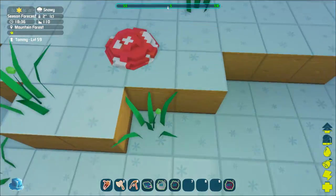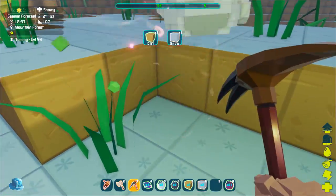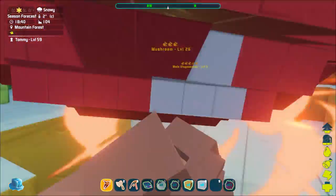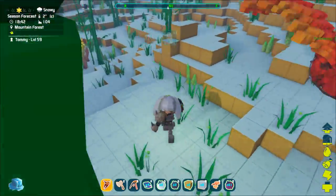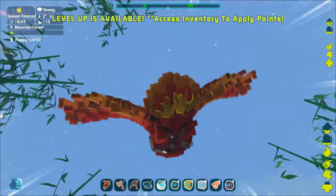Oh no, oh no — one of our friends, the mushroom, is stuck here. I freed you! Are you serious? I freed you — why are you fighting me? I was freeing you! Okay, mushrooms are no longer friends. Mushrooms were friends and now they don't want to be friends anymore. Fine — I was helping you, you attacked me, you're no longer a friend of the dodo sanctuary.